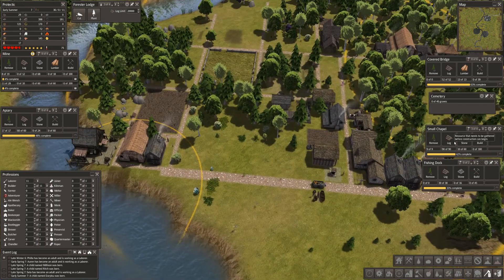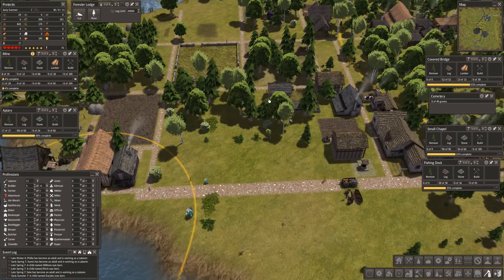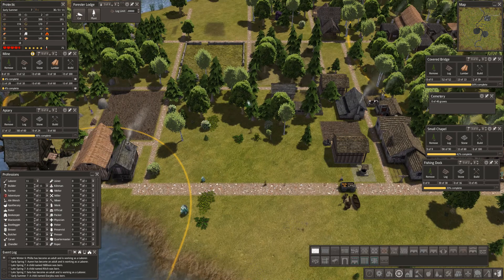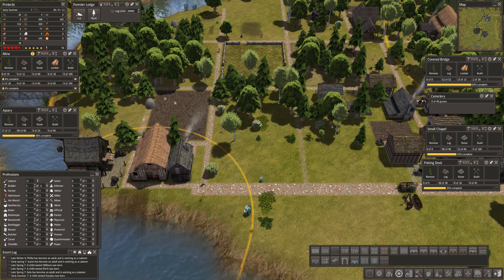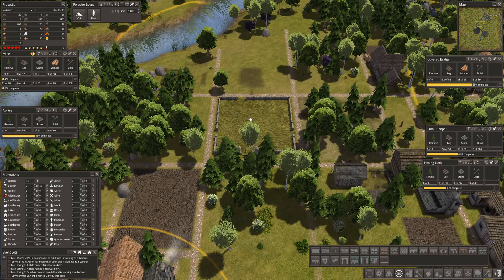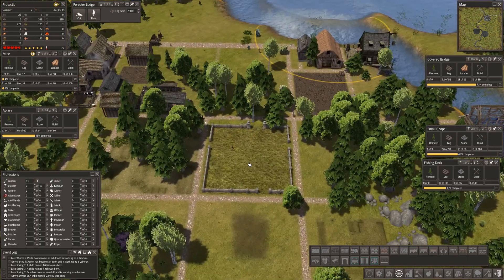Isn't that looking pretty guys? I'm trying to get a better layout than I normally have. Let's take that road down to there — then we've got little squares. I want to put some houses here. We're short on food. The cemetery is now built — that's nice. It's one of those things that makes people happy.